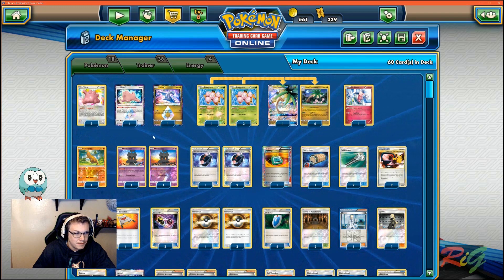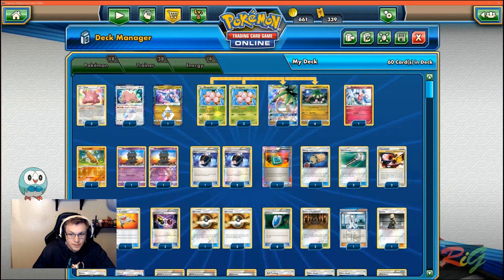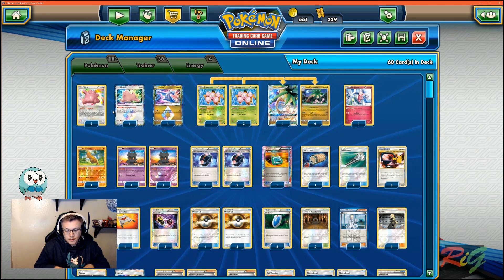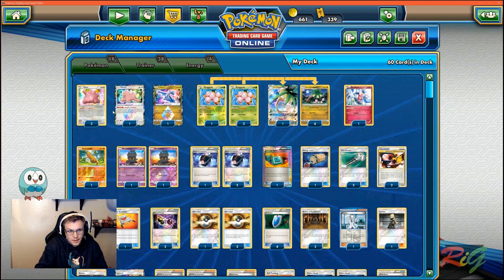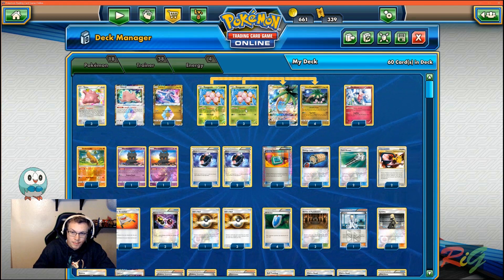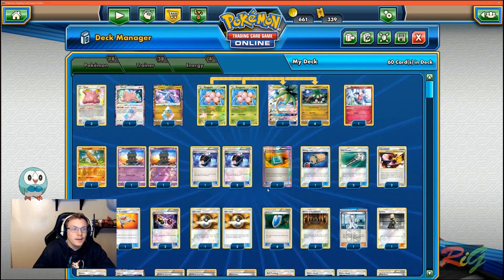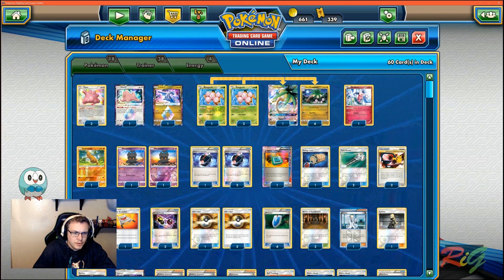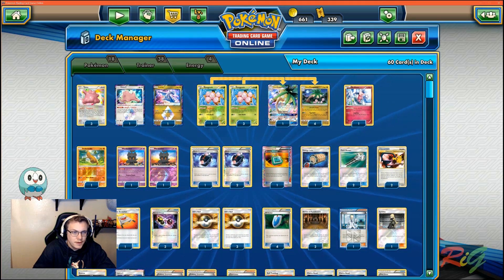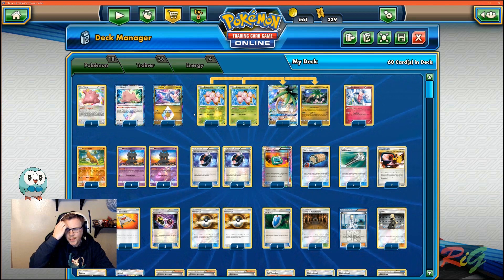Here's the main concept of the actual deck — these Dittos themselves. This Ditto really helps so you can chain Exeggutors. You can bench two Dittos while you're attacking with an Alolan Exeggutor. So next turn you can propagation evolve, evolve into an Exeggutor, attach, propagation, attack. Most times you're doing 210 with the Choice Band, but you can get the 240 off. It's not hard. Playing just three of those — I was playing four, but I think you only really need three.